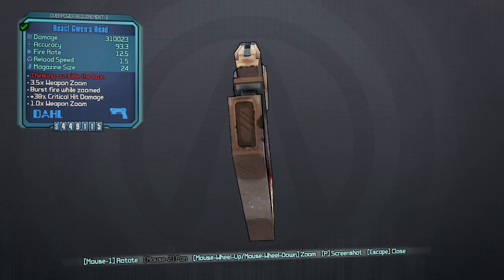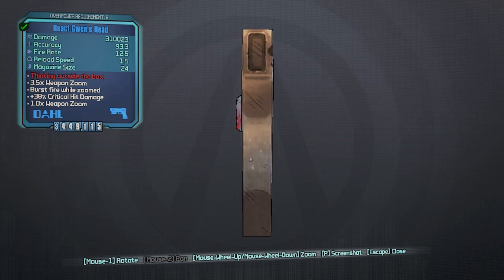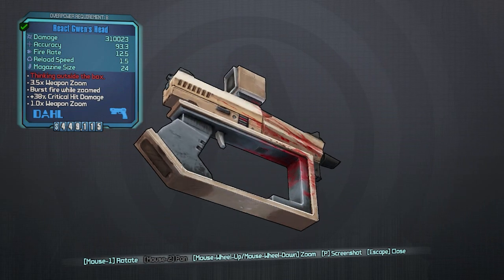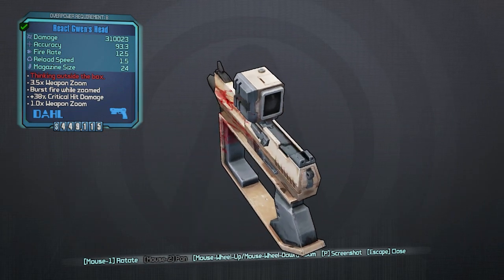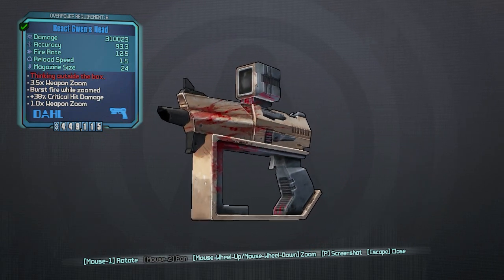So anyway guys, this has been the first day: Knuckle Dragger, get the Gwen's Head, and kill some Marauders. That's going to wrap it up for this video. Don't forget to leave a like, subscribe for future videos, and I will see you guys out in the Borderlands. Later.